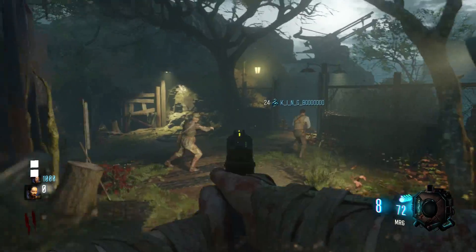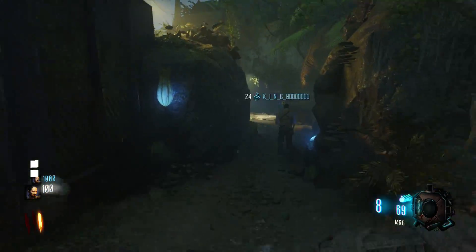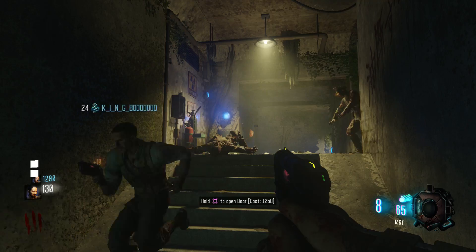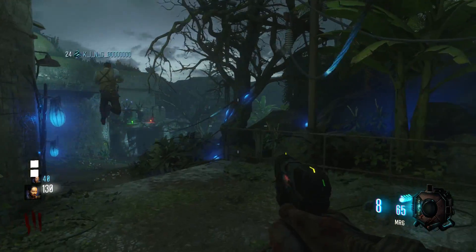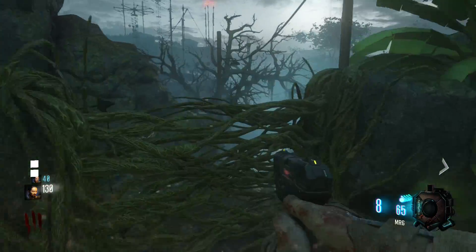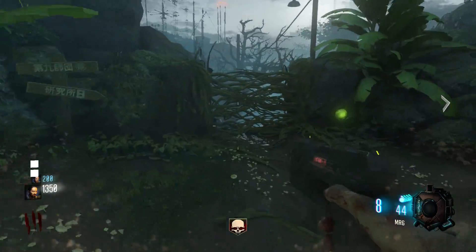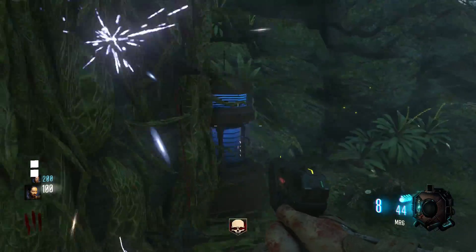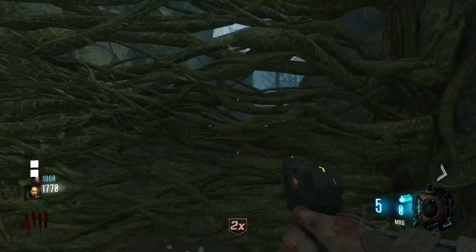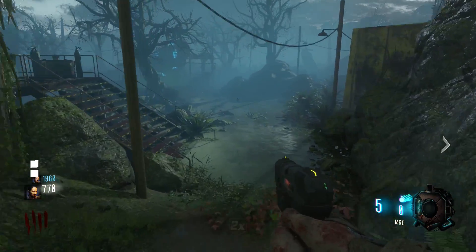Once you go down here, come all the way down and there will be a door that costs $1,250 — that's pretty expensive. I recommend trying to get the power on as soon as possible and strategizing with your friends early in the game to open all the doors. The first $1,250 door is here, and the second $1,250 door is right here — once you get 1,250, open that door and you only need two more.